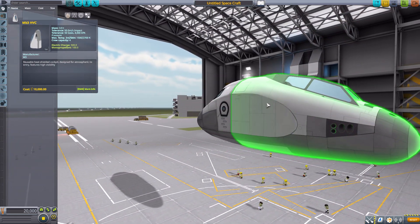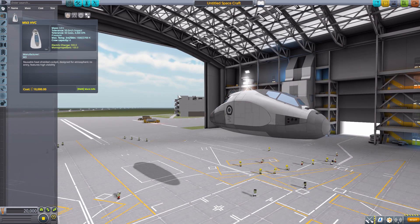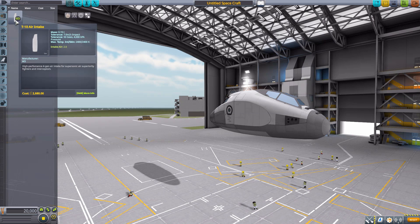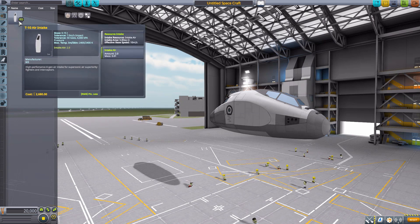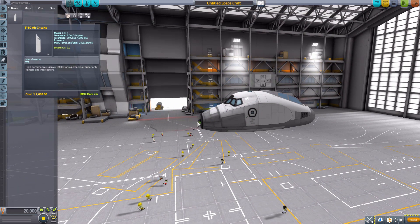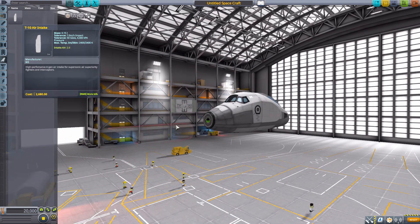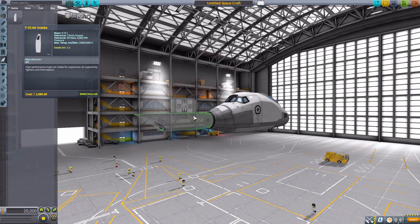I've been having a whole lot of fun with it creating Mark 3 ships. The only other part we have is down in aerodynamics — it's the T10 air intake. Now the one problem I do have with this air intake is it is only attachable to nodes; you don't actually have the ability to radially attach.